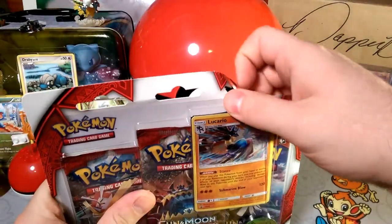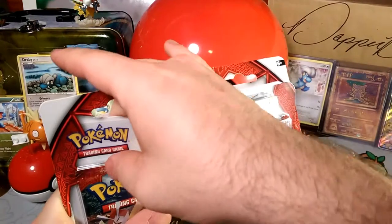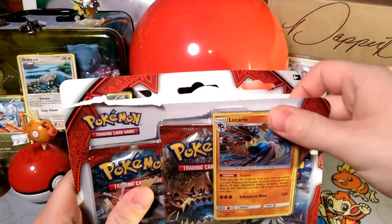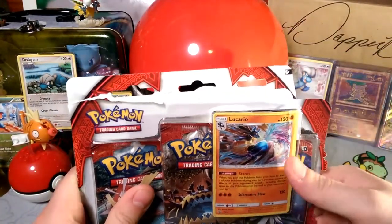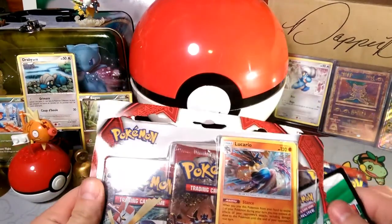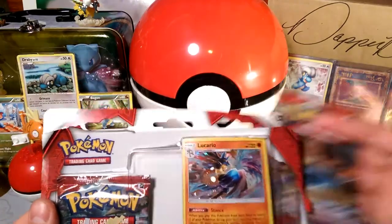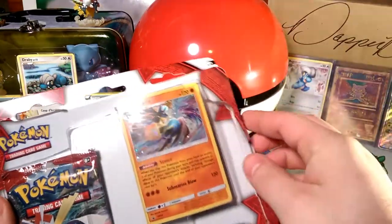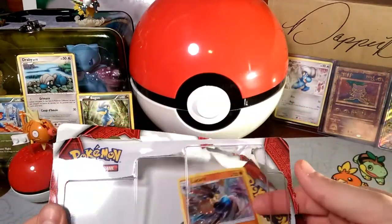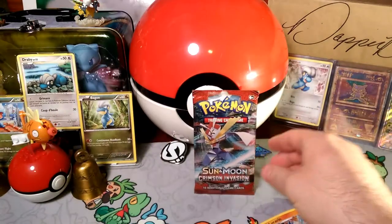We're getting a lot of the same things with Crimson Invasion — we're still missing a ton of stuff. I don't think we got any Guzzlords except from the TCG Online, and I think we got one Kartana.